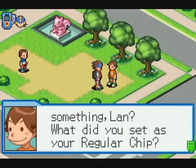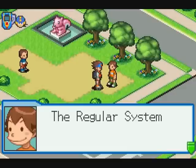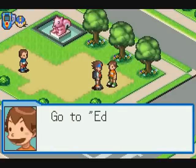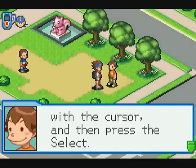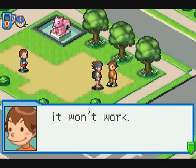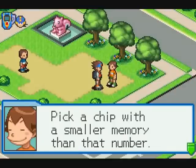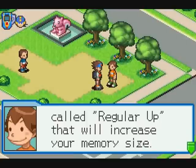Can I ask you something, Lan? What did you set as your regular chip? The regular system lets you designate one chip as your regular chip — that way it'll always appear on the custom screen. Go to Edit Folder, highlight a chip with the cursor, then press Select. The green border means it's all set. If the memory's too big for your PET, it won't work. Check the regular memory by looking to the right of the folder name on the Edit Folder screen. Pick a chip with a smaller memory than that number. There's an item called Regular Up that'll increase your memory size.